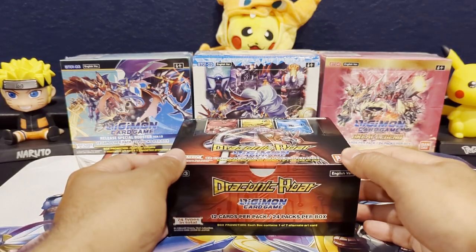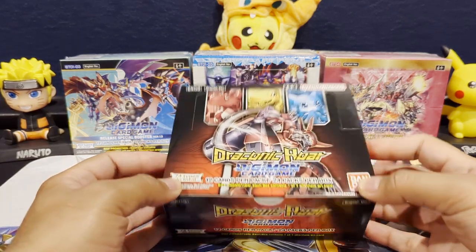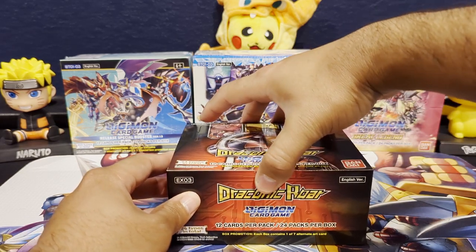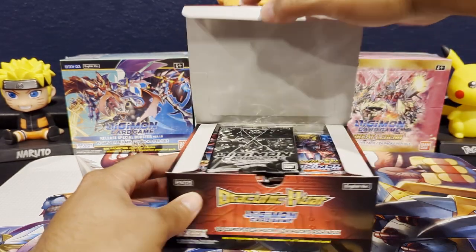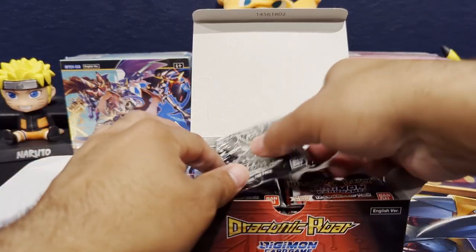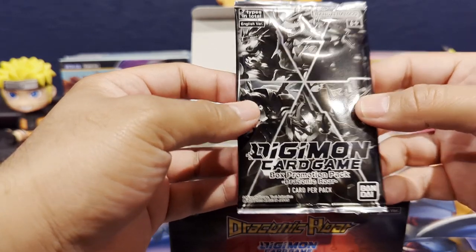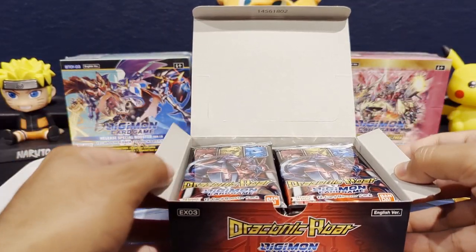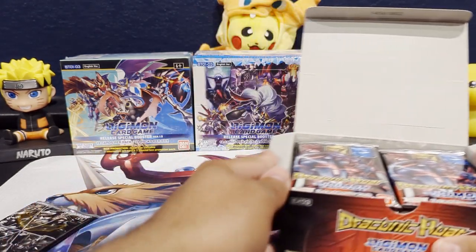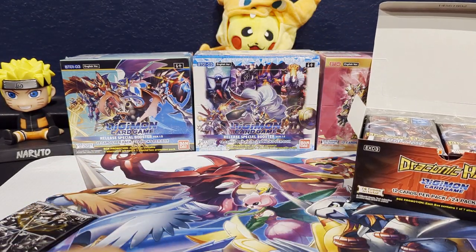Alright, I got the box all unwrapped and this is an EX set — EX3. We've opened EX1 and 2, and now we're doing 3. It looks like we get a box promotion pack on this one. We'll see what's in here in just a bit. And then we have 24 packs, 12 cards per pack. As always, we'll start with the left side.